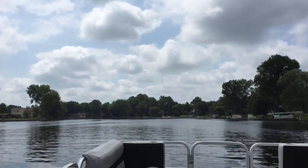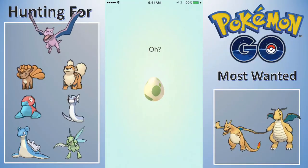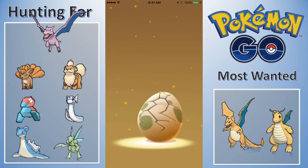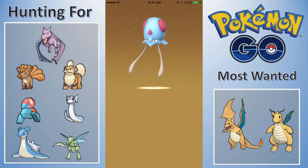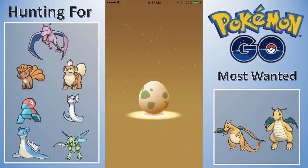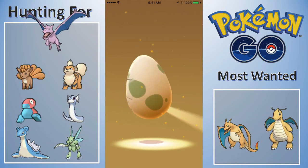I'll take more Eeveelutions, Golduck, Starmie, Electabuzz, Hypno — there's just a bunch of different ones I'd happily take. My Vileplume is only 1243, which I don't consider anywhere near good. I'm level 24, I should be rolling and have a bunch of 2,000 CP Pokemon, but I don't. Here's another egg popping off — the eggs are the most exciting part about this video.